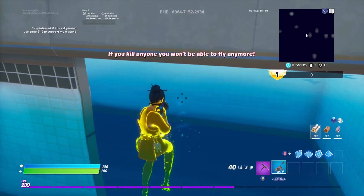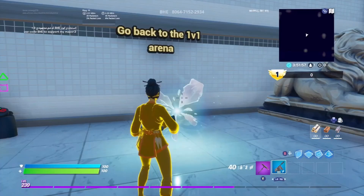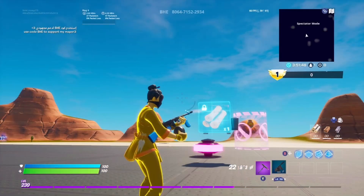You'll have a yellow glow around you, and then you want to head back to that rift where it says 'go back to the 1v1 arena.' You'll have the yellow glow, and you can fly if you double press space.